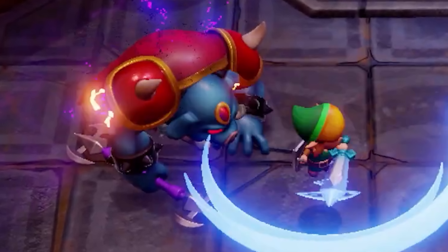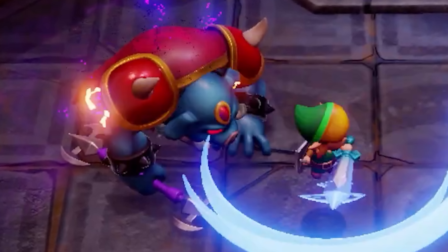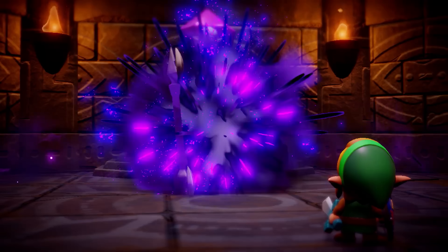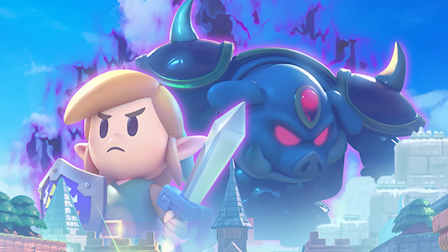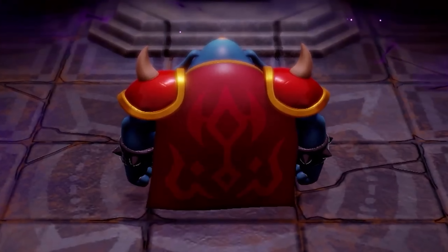I can't imagine they'd put too much effort into these mechanics since the majority of the game is with Zelda, but maybe we'll have some classic Link segments — again, I can't believe I'm saying that out loud. The next shot takes place after we presumably defeat Ganon and his body explodes into that purplish mist. You can see it surrounding him pre-explosion, and it's even in the official art.